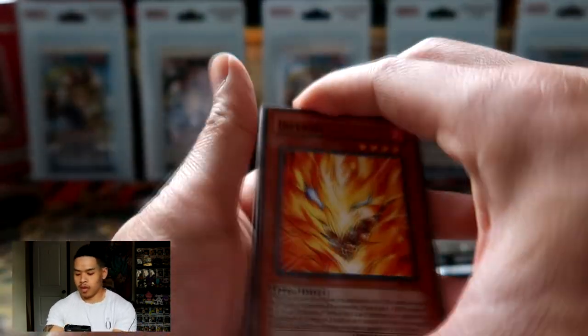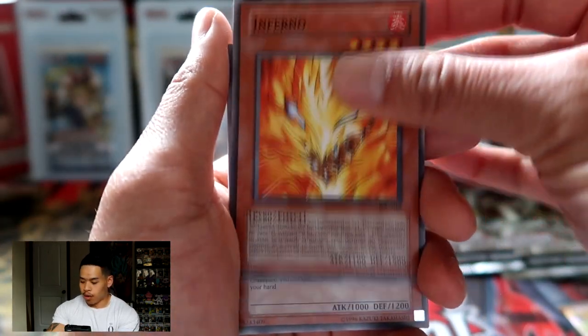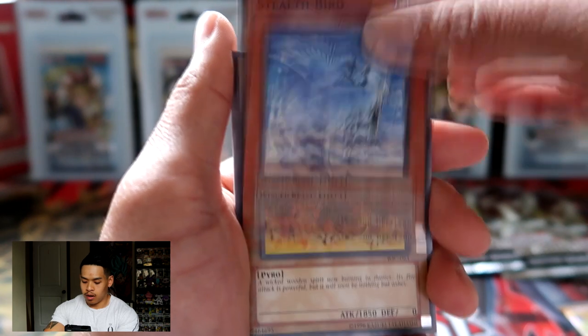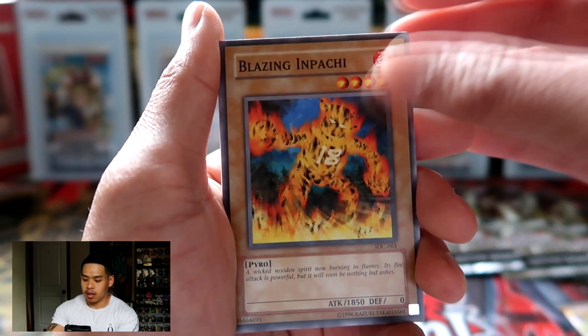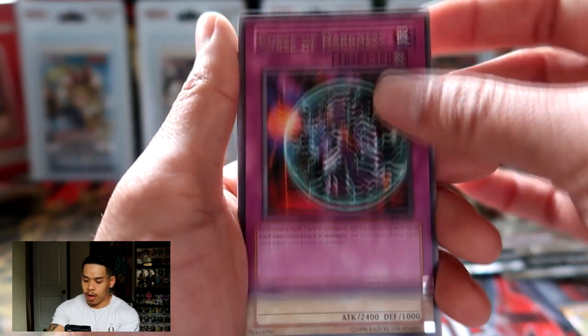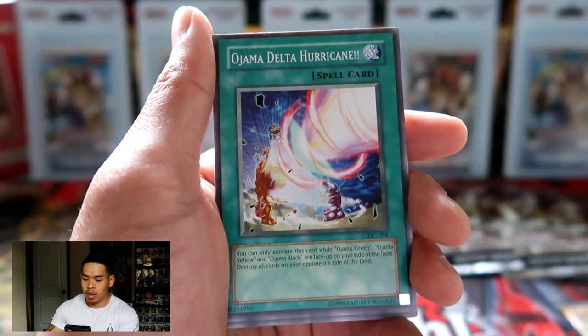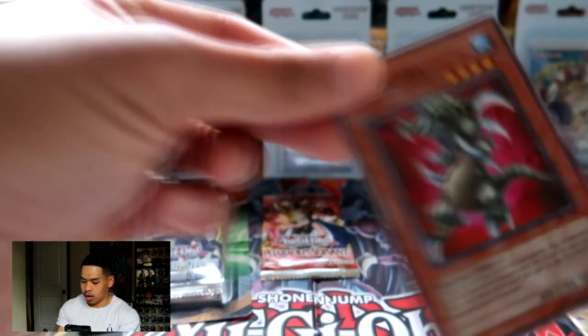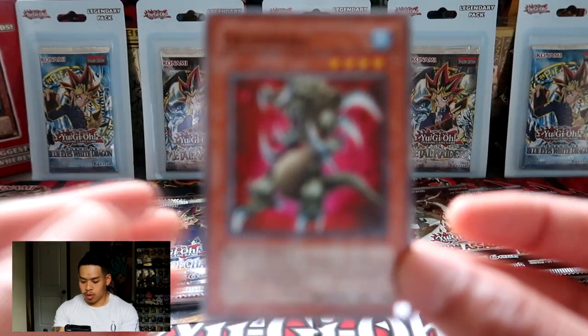You can see a little crimping right here. Opening another IOC pack — we got Inferno, The Thing in the Crater, Stealth Bird, Blazing Inpachi, and Curse of Darkness as our rare. We also got Terrakion Salmon, Pajama Delta Hurricane, Soul Absorption, and Granadora. No luck with our IOC packs overall.